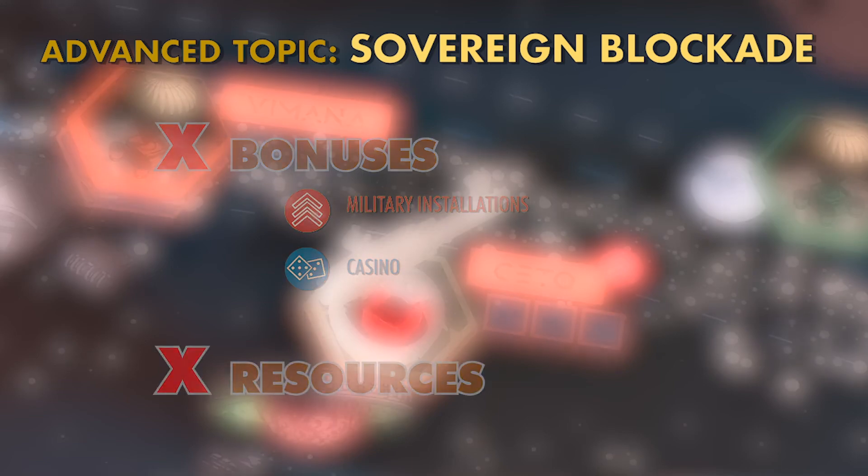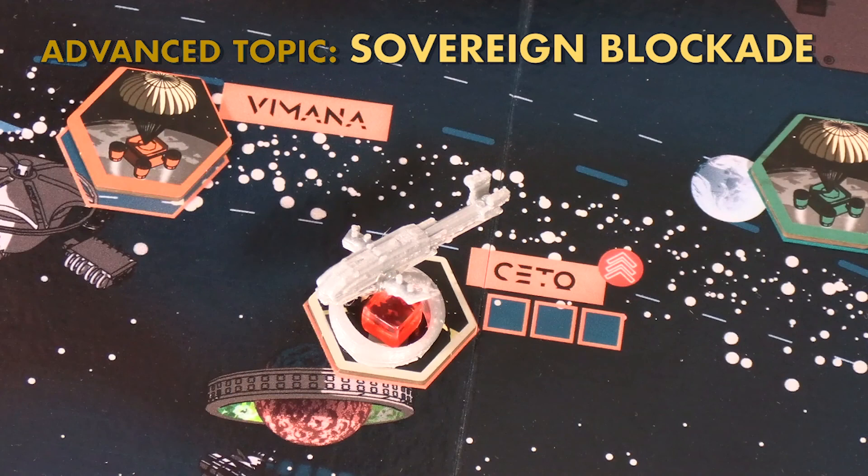The blockade can be moved off the board by a player on their turn during the player turn phase, or by any player during the sovereign card phase by paying 10 influence. The blockade can also be moved off by failing a mission on a different territory.